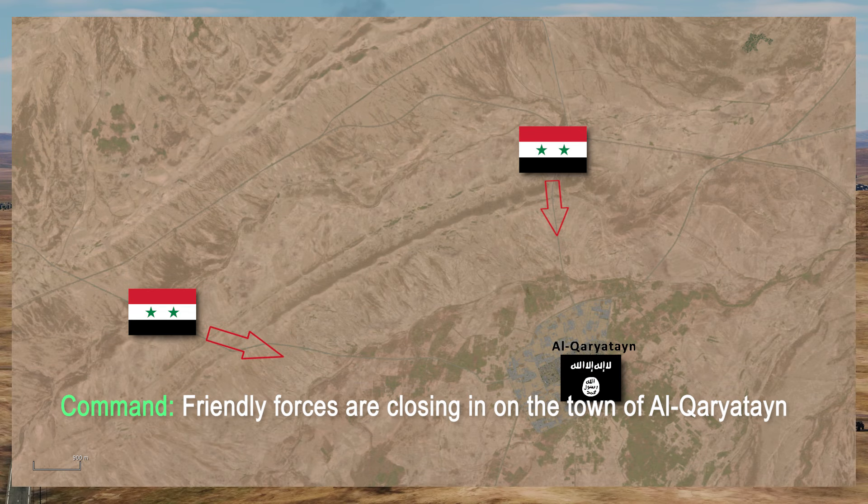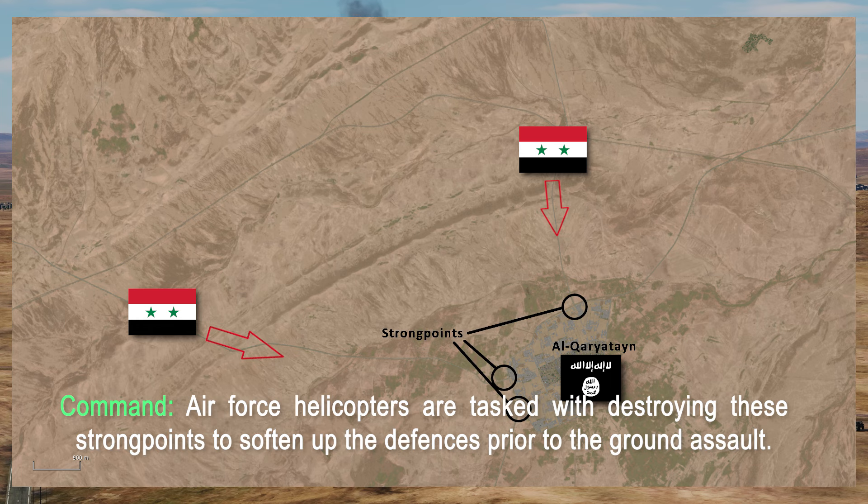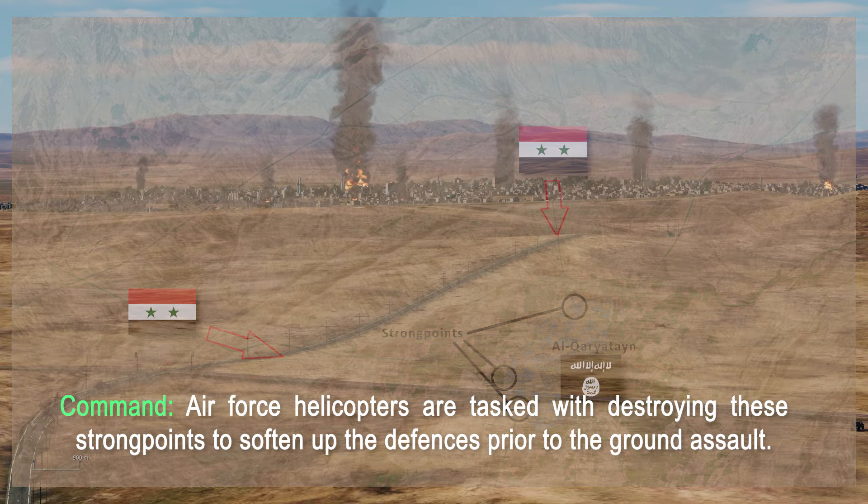Friendly forces are closing in on the town of Al-Karyatan. The enemy have constructed a series of strongpoints on the roads leading into the town. Air Force helicopters are tasked with destroying these strongpoints to soften up the defenses prior to the ground assault.